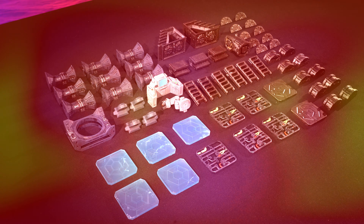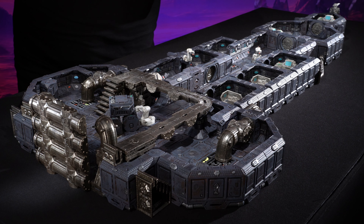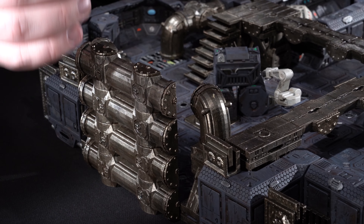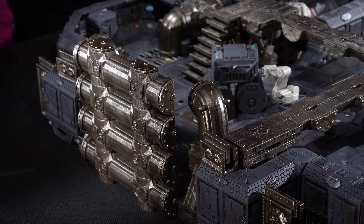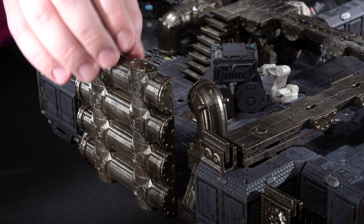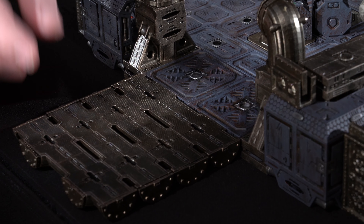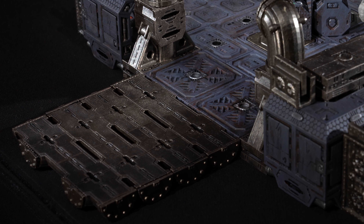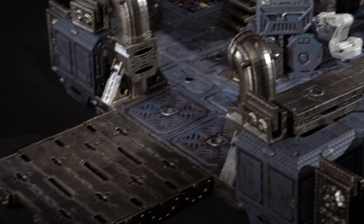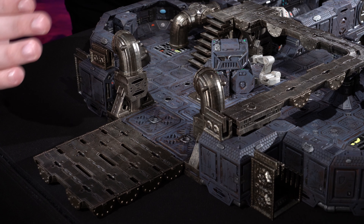We're going to start in the back here, what we'd call maybe like the loading dock or slightly more like the engine bay. Right off the bat, we've got our catwalks positioned in a way where it looks like the hangar bay door. We can lower it down, giving it a nice clean look, or if you raise it up by a little bit, you could even have it at an angle — it could look more like a ramp if you really wanted it to.